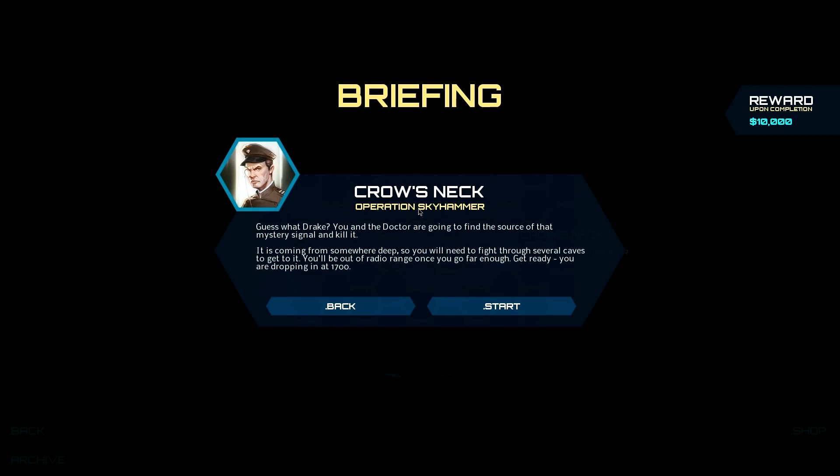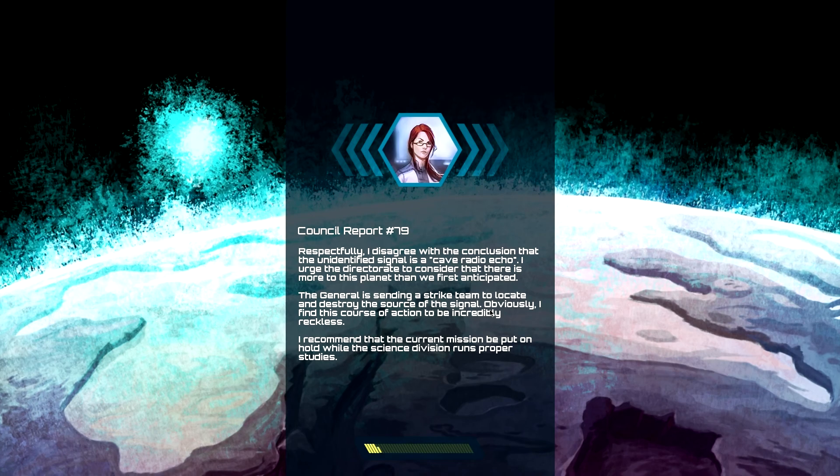This is Crow's Neck — we're a little bit into the story mode already, so you guys are going to miss out on some of the story info. This guy is like your captain and you're out to basically clear off this infested planet. Your name is Drake. Operation Sky Hammer: you and the doctor are going to find the source of that mysterious signal and kill it. It's coming from somewhere deep, so you'll need to fight through several caves. You'll be out of radio range — you're dropping in at 700.